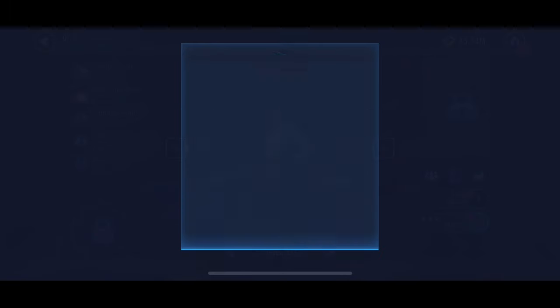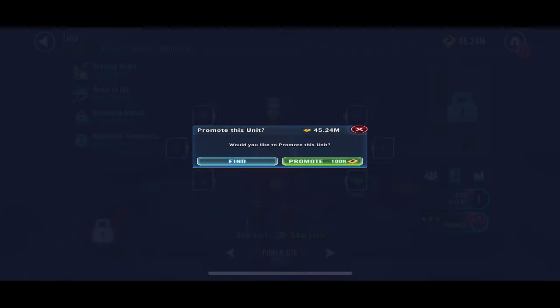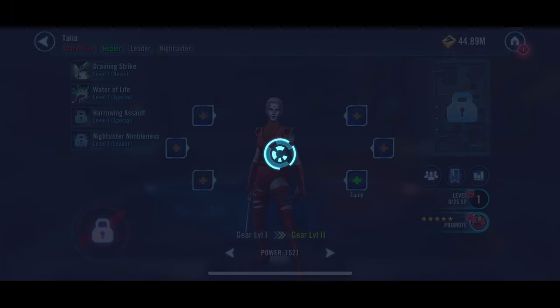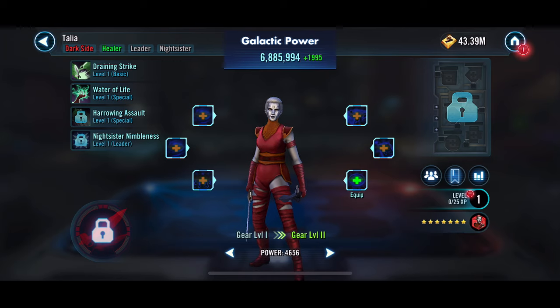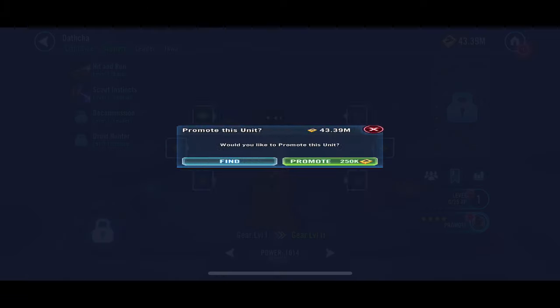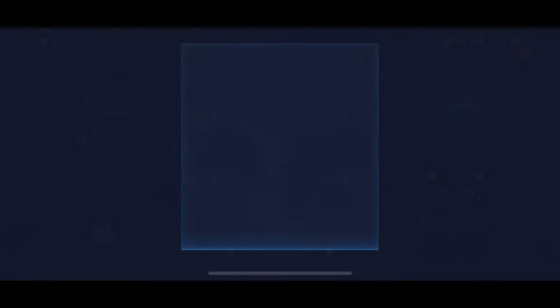We're just going to promote a few characters here, looking at these screens where we have a lot of shards on a lot of these characters. BT-1 is probably one we're going to continue to work on. After we finish Captain Rex, we'll go ahead and start farming Trick-0, and then we'll work on BT-1 after that. We're just getting a few of these characters that we have a lot of shards for — if there's overflow, we can get some Shard Shop currency for it.